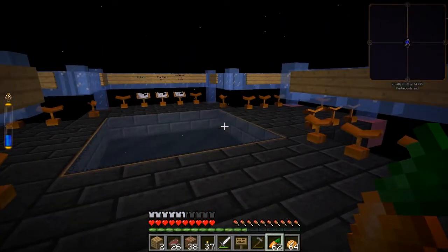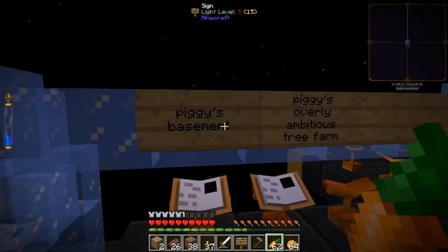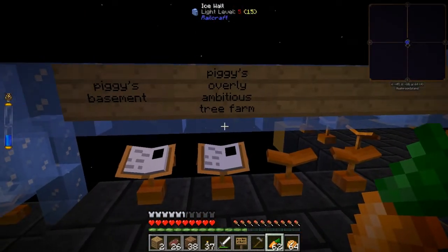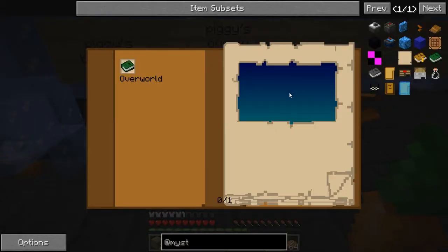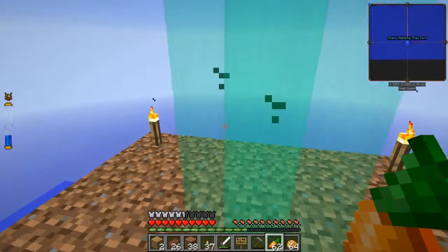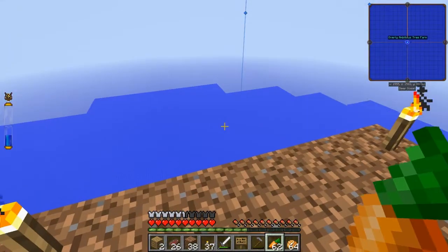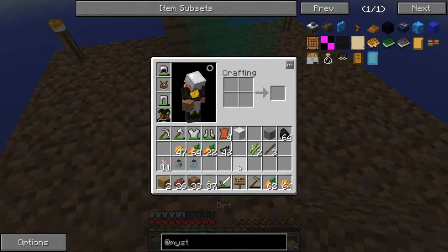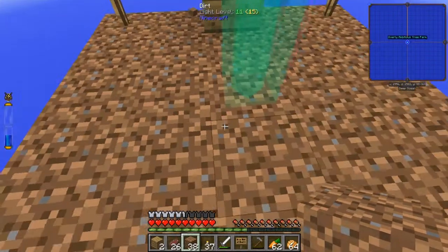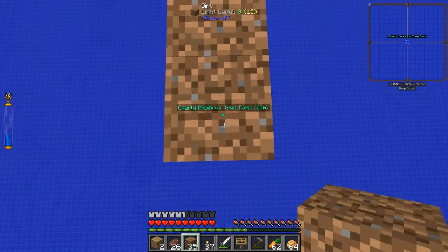Alright, so here we are over at the hub. That's the link to Piggy's basement, and this is where I set that book up. This is going to take us over to the overly ambitious tree farm. We'll go ahead and click on that. Let's hope that this works. It works. Nice. It takes a second to load. We don't have too much going on here. Did I bring enough dirt? I sure didn't.